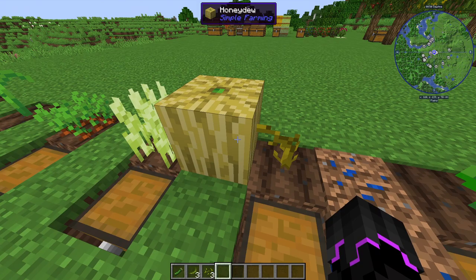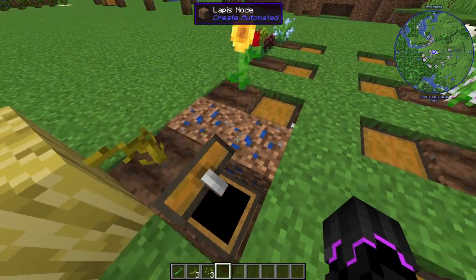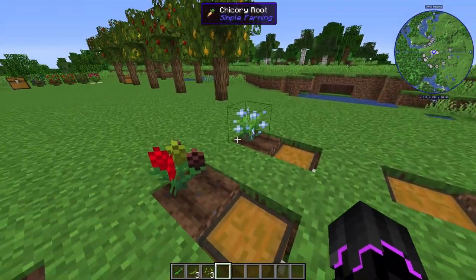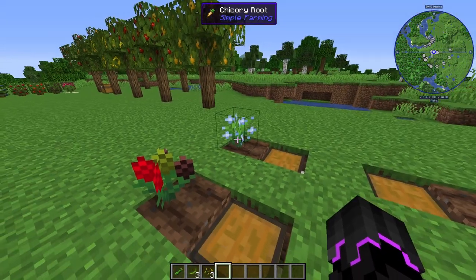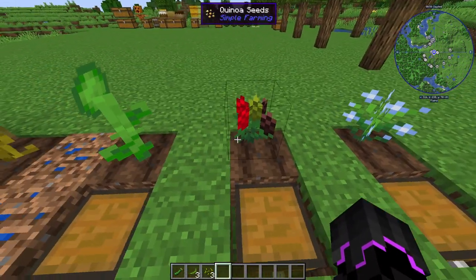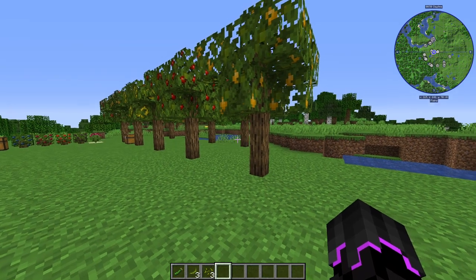Then we have honeydew, squash, cantaloupe, and you can grow your own sunflower seeds, which is nice. I honestly don't know what honeydew is — it's weird. Then we have these four flowers that are also used practically — their seeds are used for things, which is a little weird in my opinion but it makes sense. You have cumin, marshmallow, and so on.